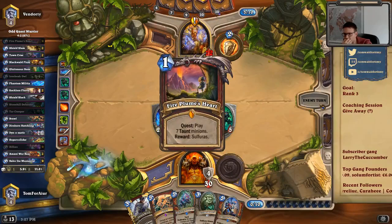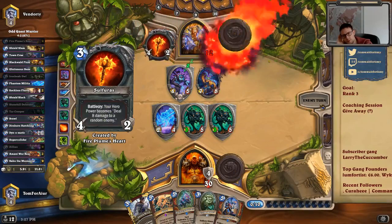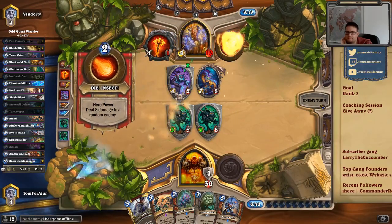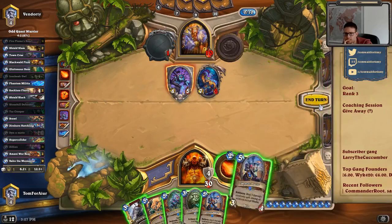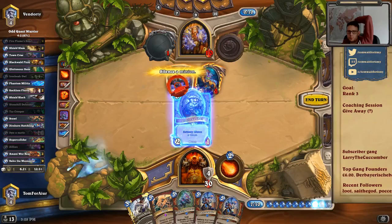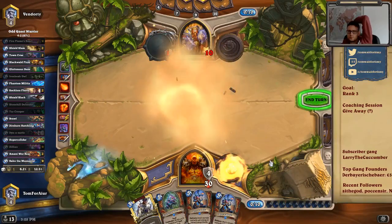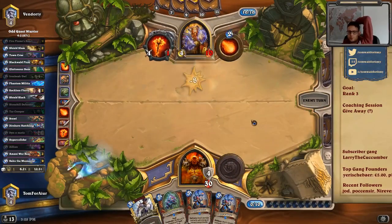That's a bit annoying — that's extra health gain for him. But we can silence it. He's also gonna opt for the quest here. Do we wanna silence it? I think so. We could play silence plus Brawl. When is that bad? In what case... I think I do like that very much, and I think we are pushing for lethal then so quickly.